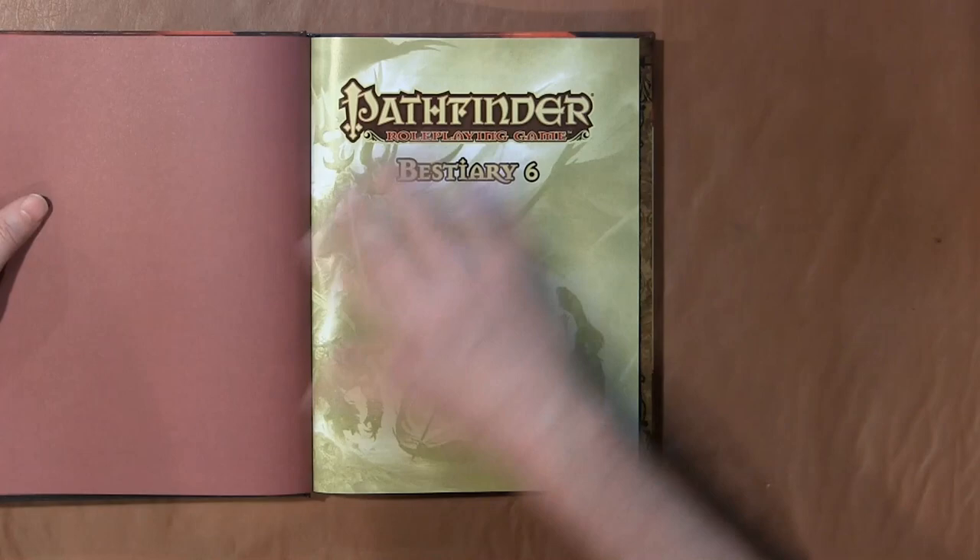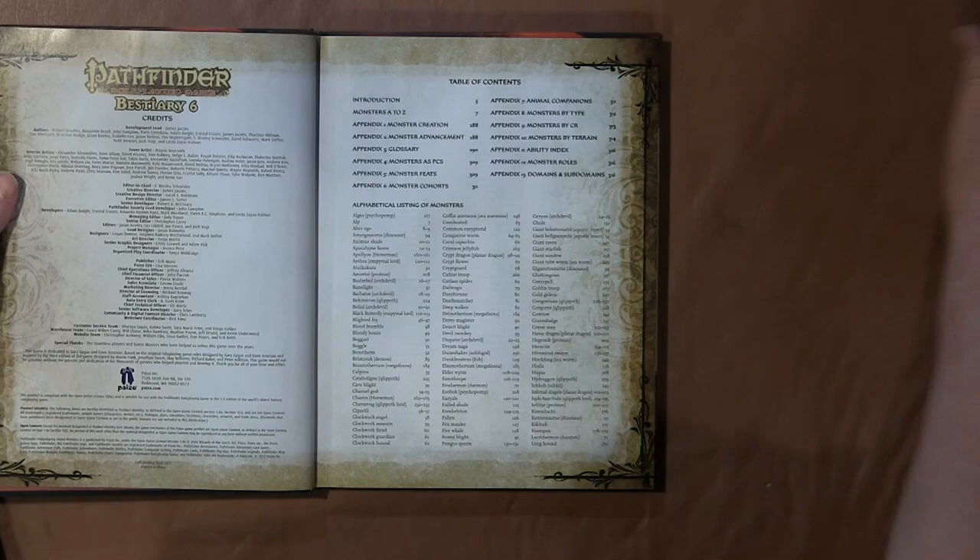This is Bestiary 6. Paizo has gone ahead and done another monster book, and this one — technically if you count the Monster Codex — I guess this is the seventh.